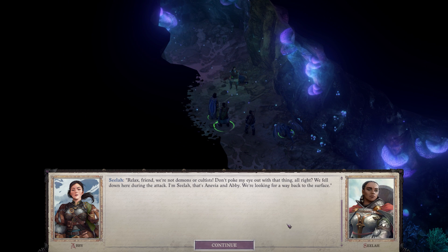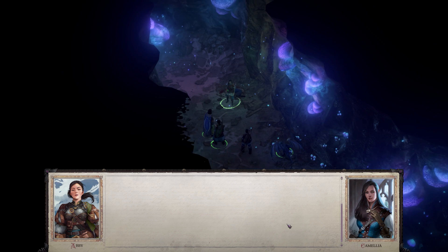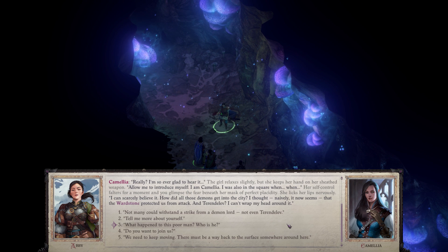I use the word 'dank' and I love that. Her fingers grip the rapier hilt with confidence, ready to draw it at a moment's notice. At her feet lies a dead body, so mutilated that at first glance it's hard to tell if it's animal or human. Relax, friend — we're not demons or cultists. Don't poke my eye out with that thing. We fell down here during the attack. I'm Selah, that's Anevia, and this is our new friend. We're looking for a way back to the surface. I'm so ever glad to hear it. Allow me to introduce myself — I am Camellia.